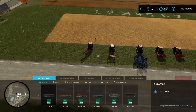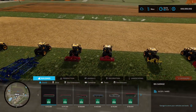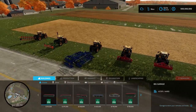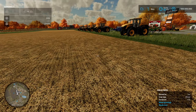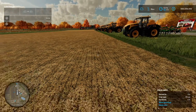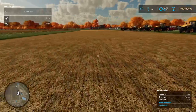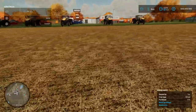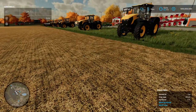We're going to run each of these over the field, see what impact that has, and then run through a couple of days of growth to see what happens with weeds. Our current field state is lime required, we've got weeds growing, we've just harvested some wheat, mulched, and we do have some stones from some previous subsoiling. Basically the field is how you'd find it straight after harvest.